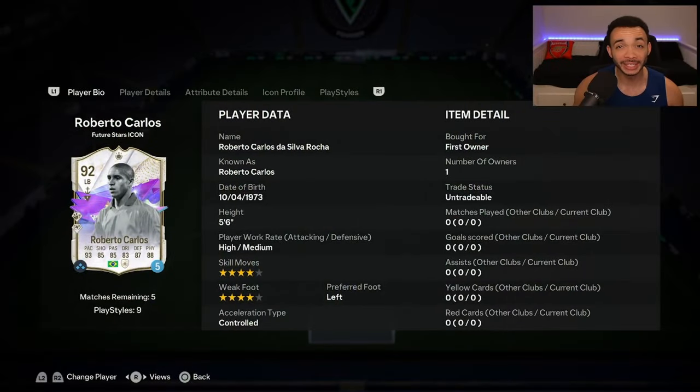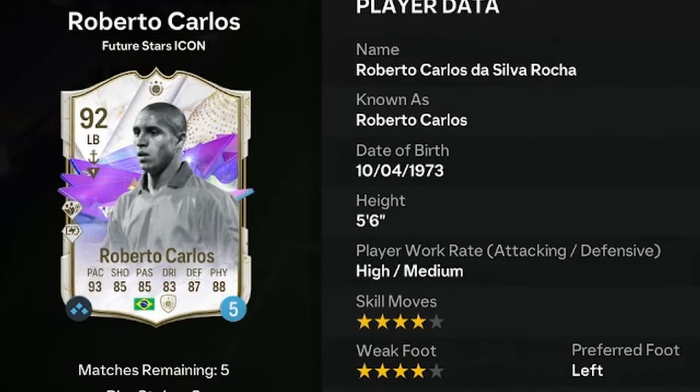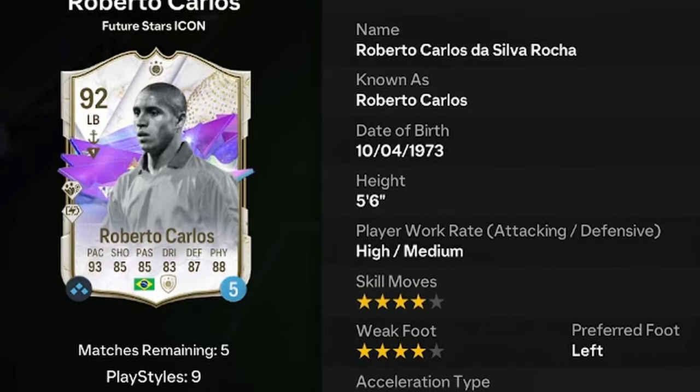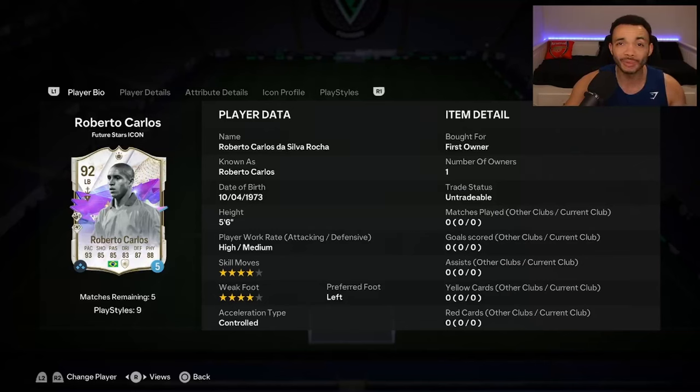EA have released a 92-rated Future Stars Icon Roberto Carlos as an SBC. He's five feet six inches tall with a unique body type, high/medium work rates, left-footed, with a four-star weak foot and four-star skill moves. The SBC is coming in at around 1.89 million coins, about a couple hundred thousand over market value.